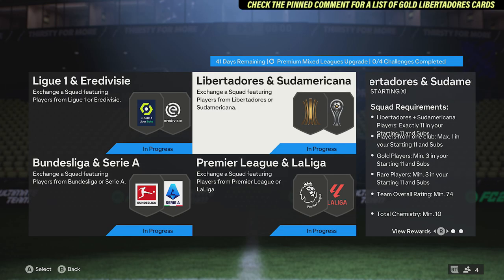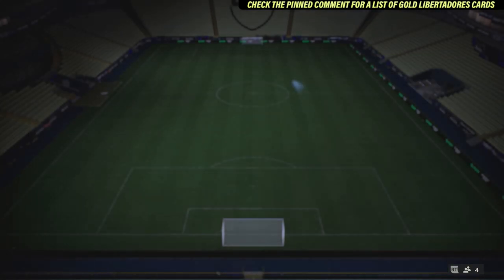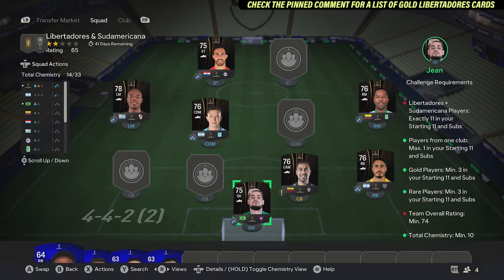Moving on to the Libertadores and Sudamericano squad. For this one you want max one player per club, three gold cards, 75-plus rated players, at least three red cards, a 74 rating, and 10 chemistry. Start by picking up seven Libertadores gold cards.